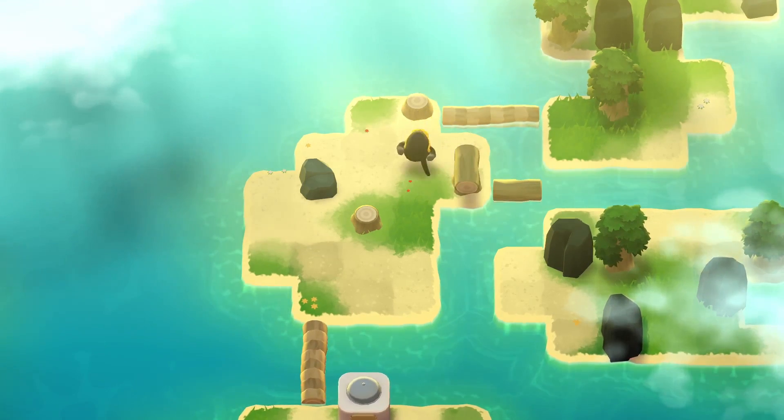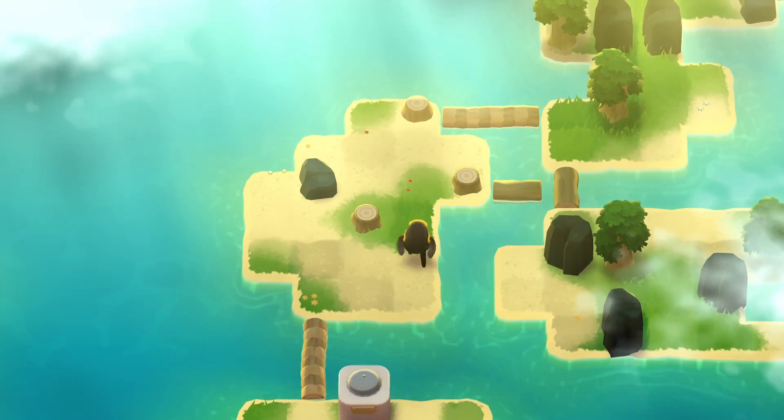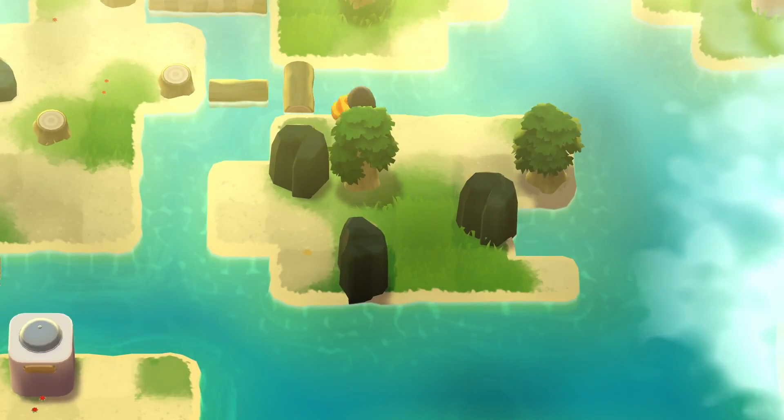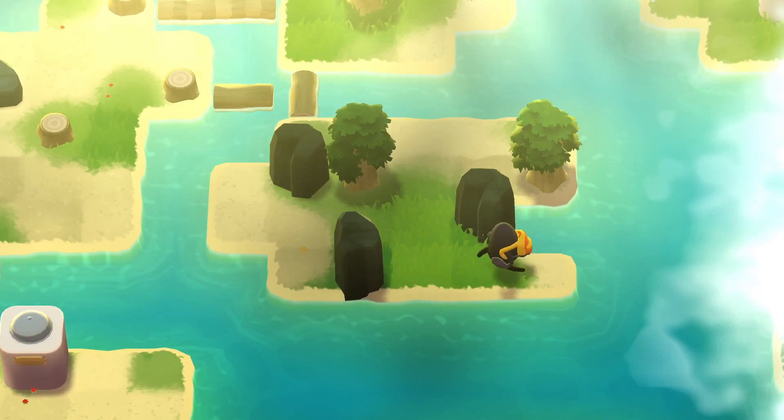Wait. Yes, there is. Oh, you sneaky. Ha ha ha! I don't build a bridge on this island. I don't build it on another one. Ha ha ha! Oh, that was nice. Rafting from here. Got it.